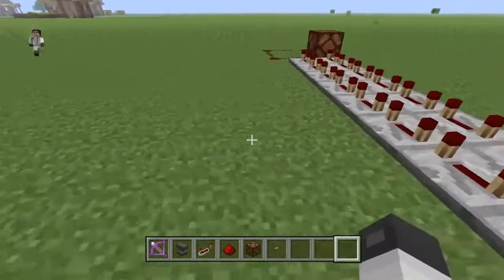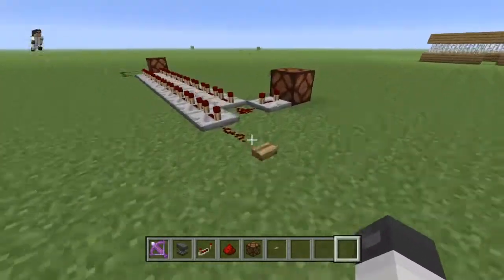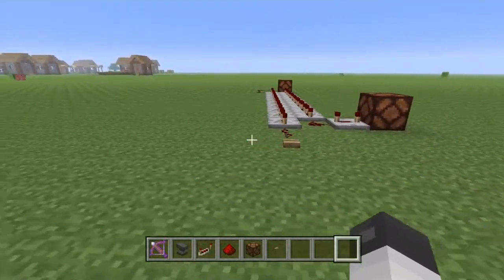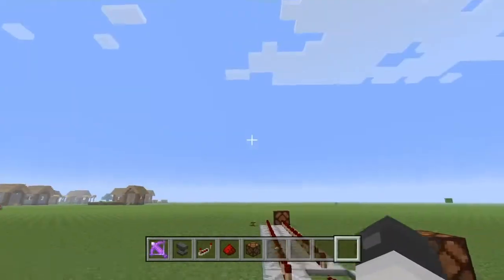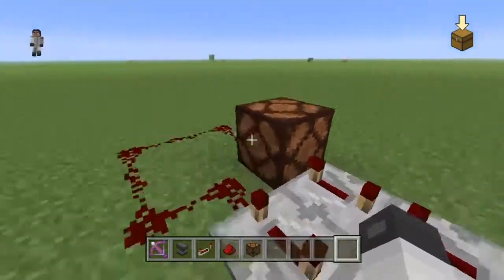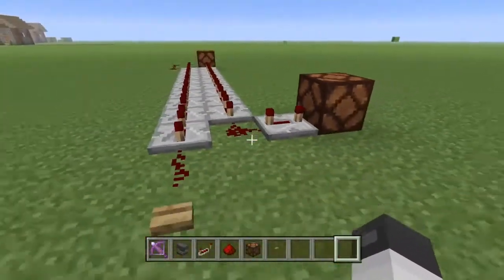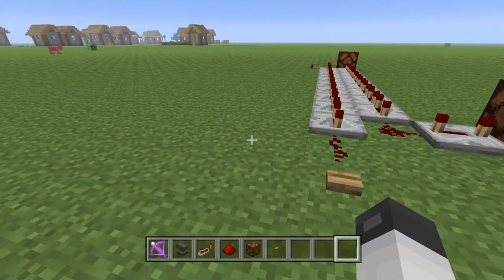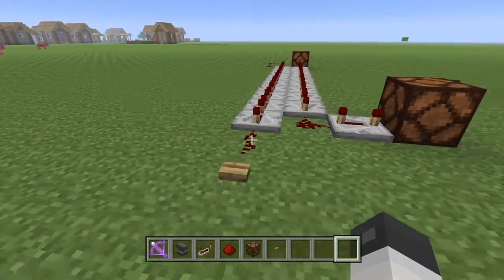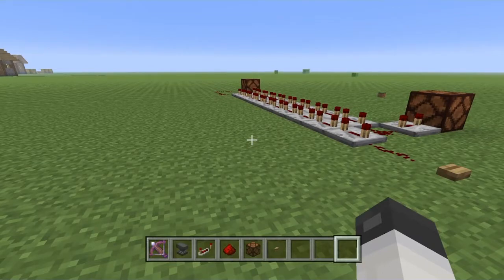Hello everyone, I'm Foolish Beer and today I'm here to discuss radar using this model I made. The way radar works is that it emits radio waves that bounce off a target and come back. By measuring the amount of time it takes for the radar signal to return, it can determine how far away the object is.